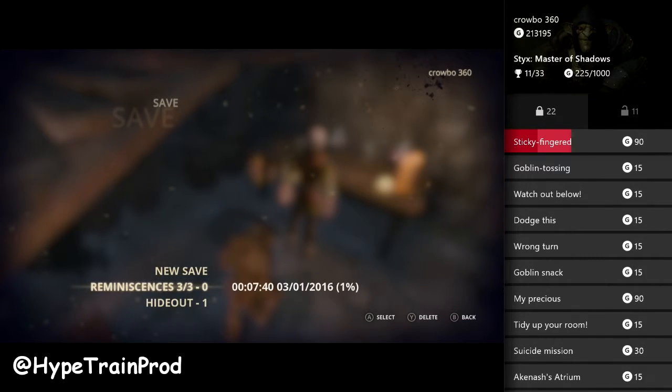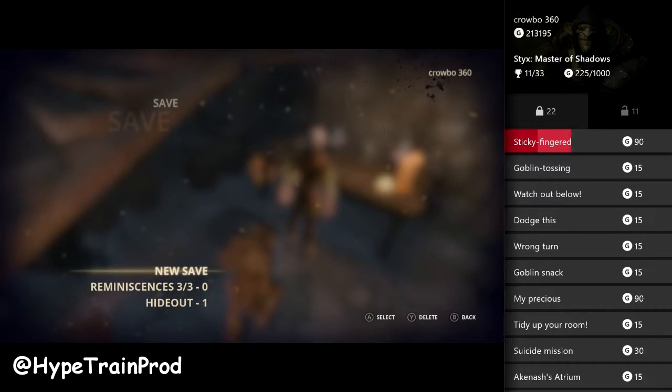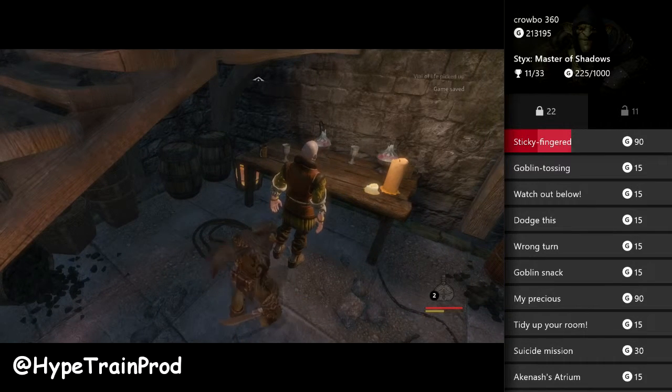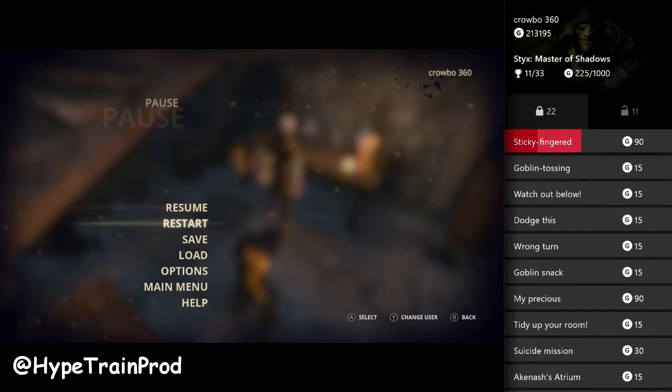So what to do is follow him up to the desk, and just before you pickpocket him, do a save. You can then carry on with your pickpocket, and you'll see I've got my achievements snapped up on the right, progressing up there towards that 90 gamerscore.